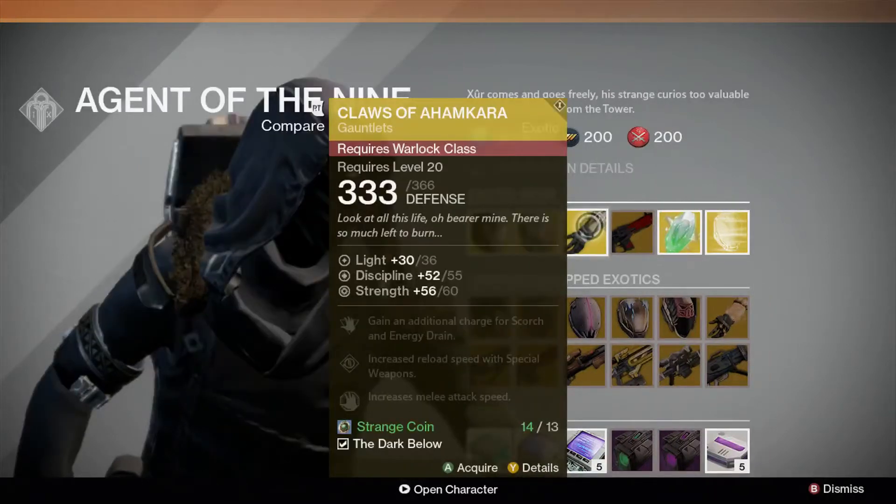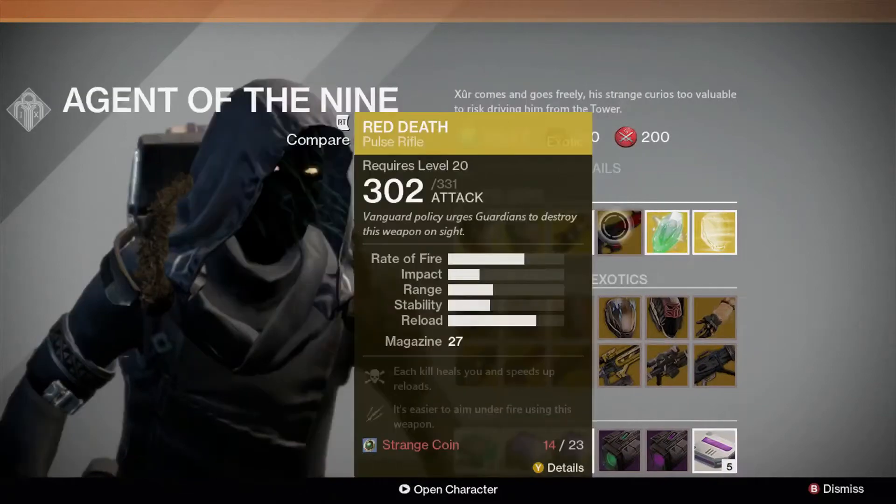The Warlock's Claws of Ahamkara will give you an additional charge for Scorch and Energy Drain, increased reload speed with special weapons, and increased melee attack speed.